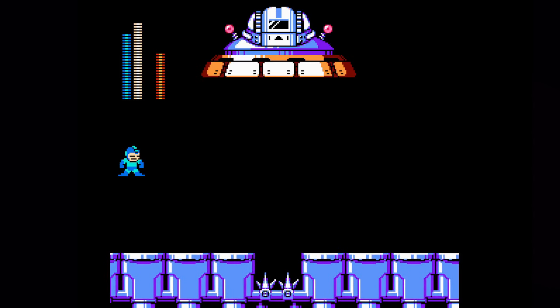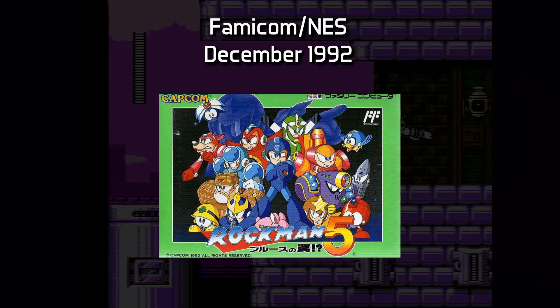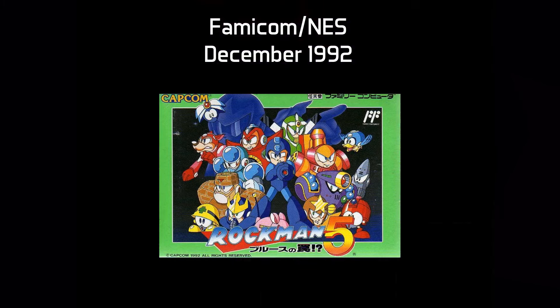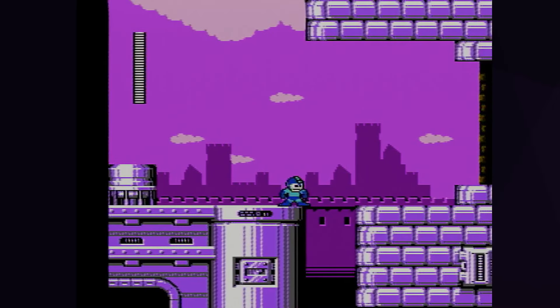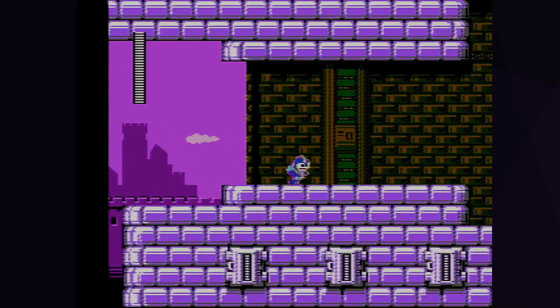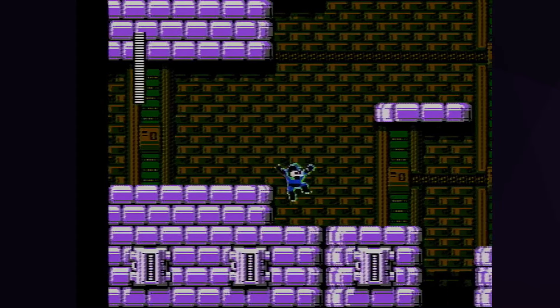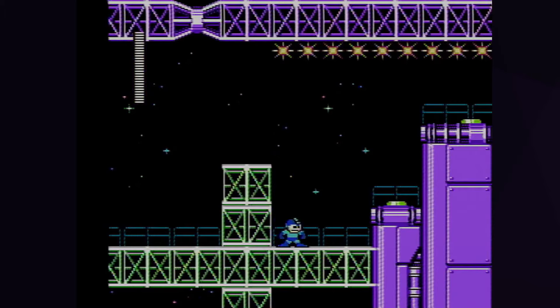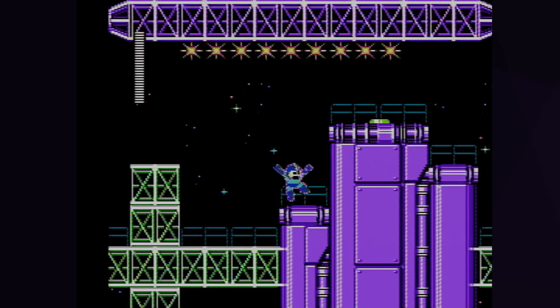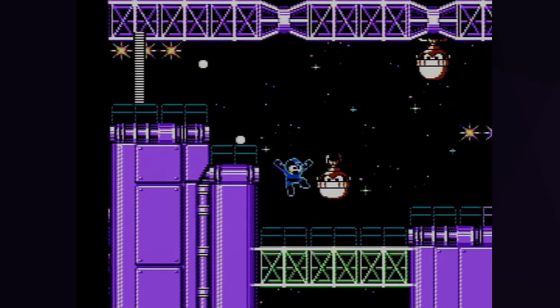Mega Man 5 has a handful of glitches, including arrow zips to bypass some screens and most notably the refight skip, which is a technique used to skip 7 out of 8 of this game's refights in Wily Stage 3. All of these techniques are not allowed for this challenge. Mega Man 5 is the 5th game in the classic series. It might be easy to think that all NES games perform similarly, but in reality each game has a lot of nuance. Mega Man 1's engine is functionally completely different than Mega Man 3's, which is different than Mega Man 5's, and Mega Man 6 is doing its own weird thing.